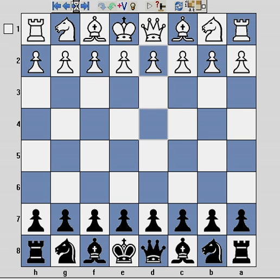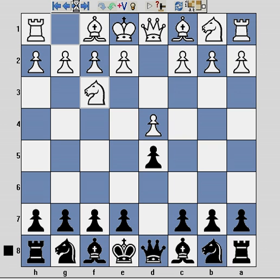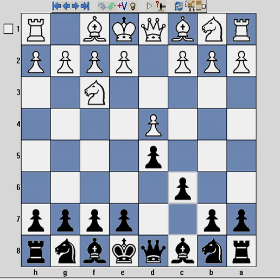White began d4 and I responded d5, waiting to see which of the Queen's pawn openings white was going to adopt. Nf3, c6 — as you can see here I'm starting to put my pawns on c6, d5 and e6, which is a common theme in the stonewall and also the Slav and Semi-Slav defences. These pawn triangles are very very solid.